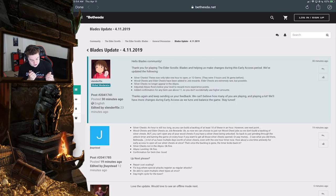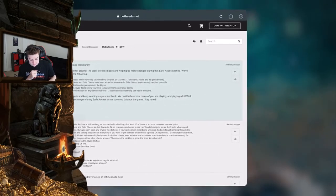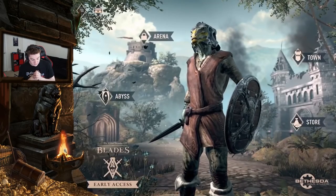They also added a confirmation for any gem use above 11. Basically, 11 gems is the threshold — opening a silver chest costs 12, so any time it's below that it'll prompt you. I'm glad they added that because there were times I tapped and went 'oops, there went 25 gems.' Now there's a safety net for accidentally tapping.